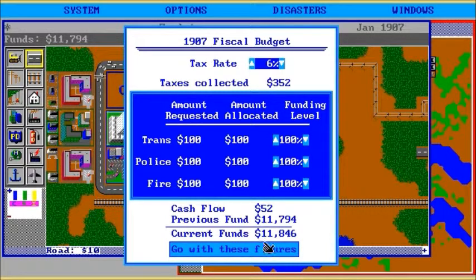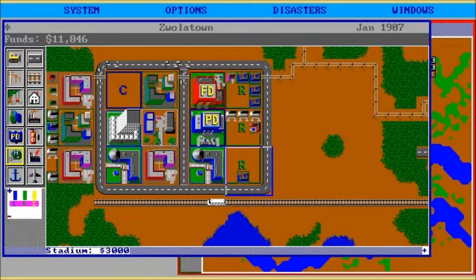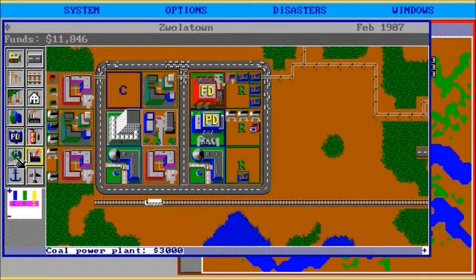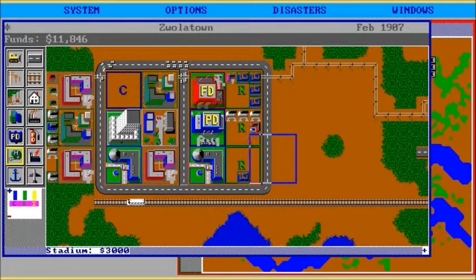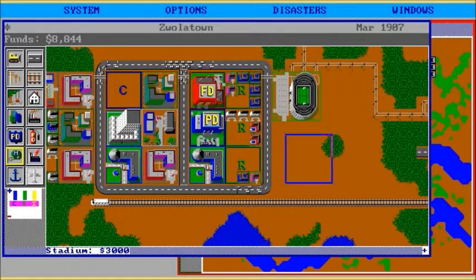Any comments you were about to make can just shush. Look, I'm $52 in the black. Should we build a stadium? How much is a stadium? $3,000. Good lord. Airport's too expensive. I'm going to build a stadium — I don't care. Responsible fiscal management is not my middle name. People like stadiums anyway, apparently.